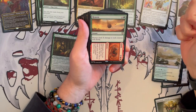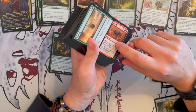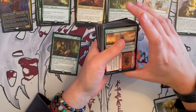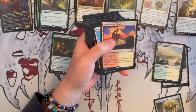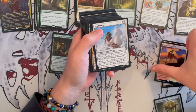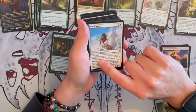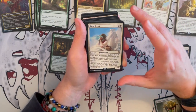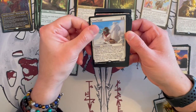Next up we have Heaven and Earth — this is an instant. On one side you deal X damage to each creature with flying, on the other side X damage to each creature without flying. It's a decent wipe in general — you don't have any creatures with flying, but if you don't have any better wipes, that's not bad. Sunscorch Divide — which is not a desert. Then we have Sandscape, which enters the battlefield, and if an opponent controls more lands than you, you search your library for a desert card and put it onto the battlefield tapped and shuffle. And then you get to create some more tokens.